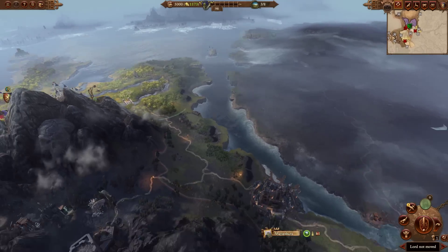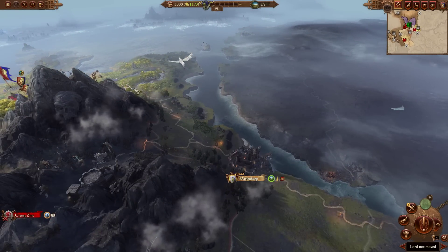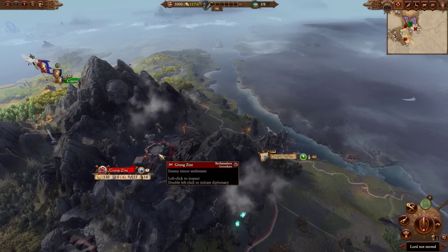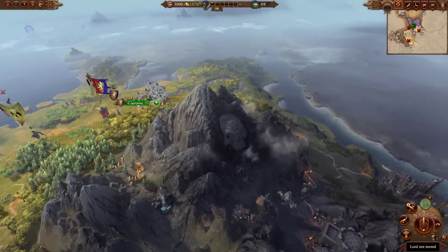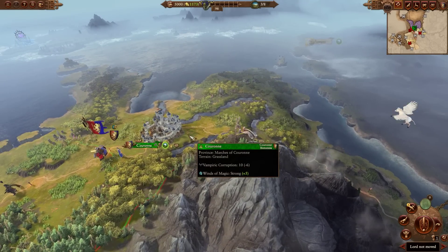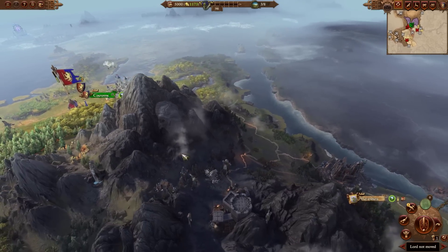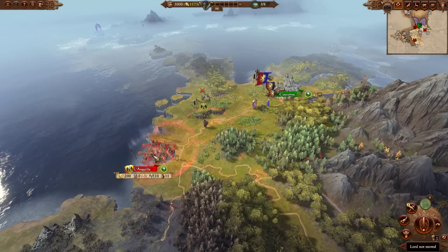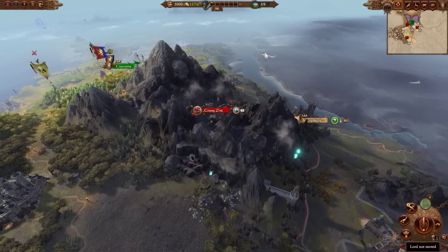Previously on turn one, you were able to capture Marienburg. You'd start over here, you were at war with Marienburg, you'd capture Marienburg on turn one, and then on turn two you'd take on Grung Zint and defeat them if you were playing optimally. The benefit is that on turn two you're going to get an event that causes minus 20 public order for 20 turns — it's called the Greenskin Incursion — unless you occupy a Greenskin settlement. So if you head west and capture this settlement, you're about three turns away from getting there, meaning you'll arrive on turn four.